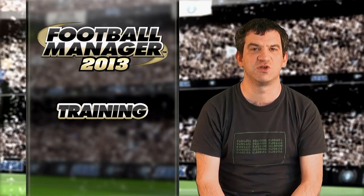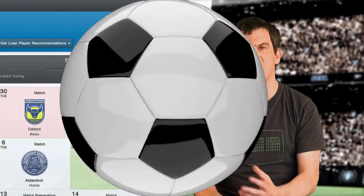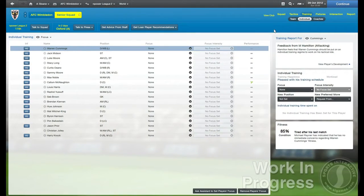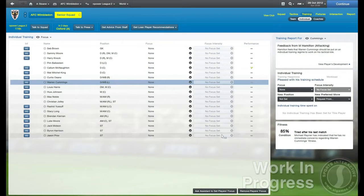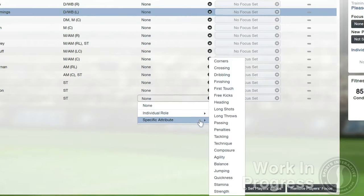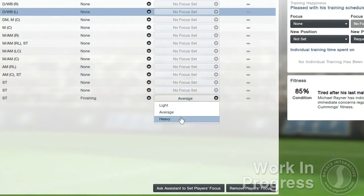Under the individual tab within training, you can step away from the team training and take a look at the individual players. In addition to their team training, players can then be trained to improve specific areas of their game. For example, if your striker's shot accuracy is poor throughout the season, you can ask him to develop his finishing skills and your coaches will keep you updated on his progress.